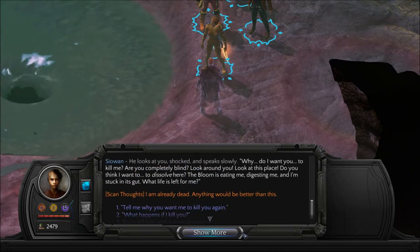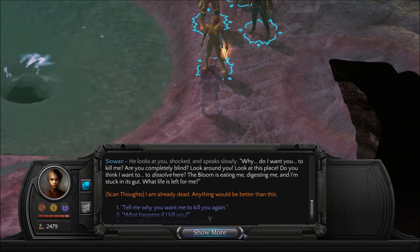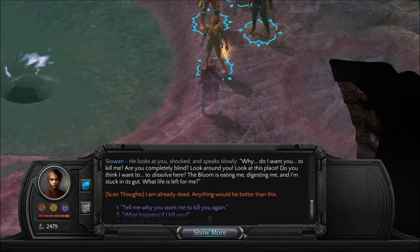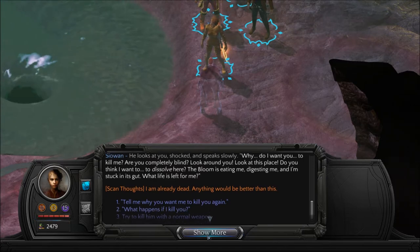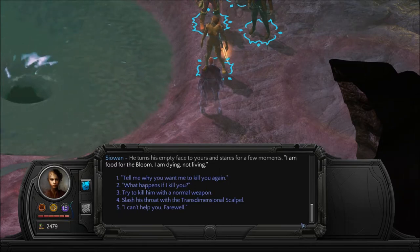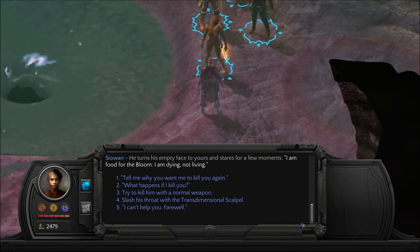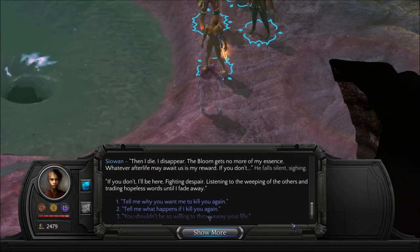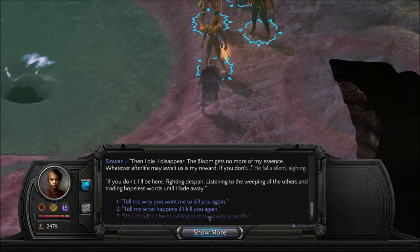'Why do you want me to kill you?' He looks at you, shocked, and speaks slowly. 'Why do I want you to kill me? Are you completely blind? Look around you. Look at this place. The bloom is eating me, digesting me, and I'm stuck in its gut. What life is left for me?' He thinks I am already dead. 'Anything would be better than this.' 'I am food for the bloom. I am dying, not living.' 'What happens if I kill you?' 'Then I die. I disappear. The bloom gets no more of my essence. Whatever afterlife may await us is my reward. If you don't,' he sighs, 'I'll be here, fighting despair, listening to the weeping of the others, and trading hopeless words until I fade away — and listening to those idiots fight in the corner over there.'